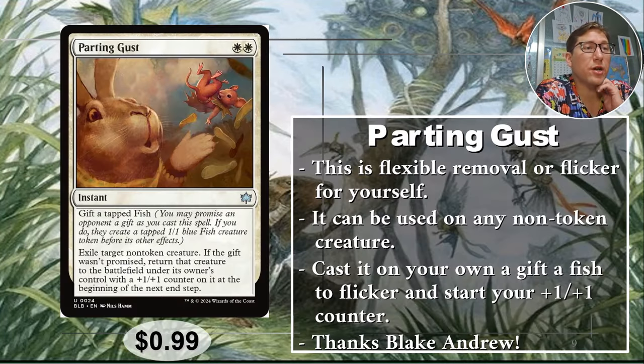Number three: Parting Gust. For two white, this is an instant. You can gift a tapped fish — anyway, exile target non-token creature. By default, if the gift wasn't promised, return that creature to the battlefield under its owner's control with a +1/+1 counter on it. If the gift is promised, then it's gone — it doesn't come back. So by default this is a flicker that puts a +1/+1 on it for your own creatures. If you want to use it on someone else's creature, you can give them a fish and just make their commander disappear, which is hilarious — like, take a fish, lose a commander.